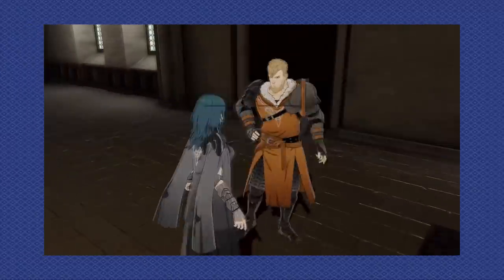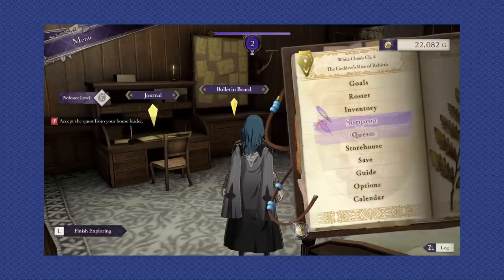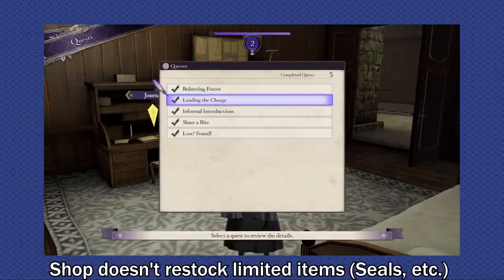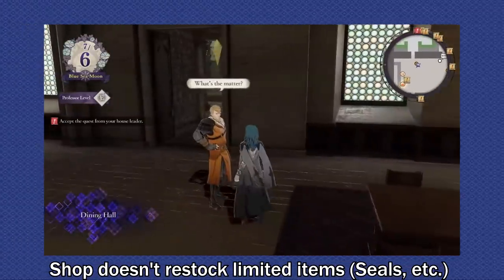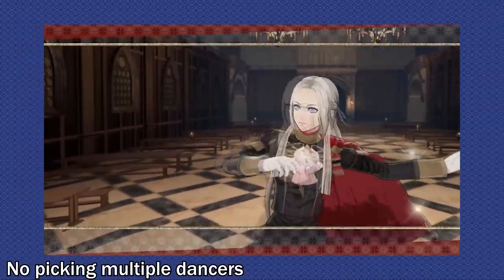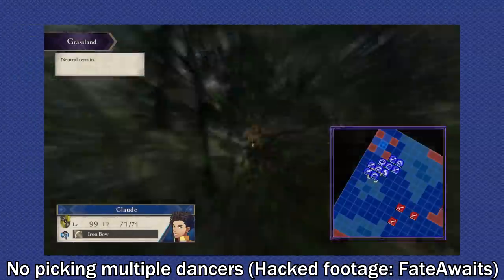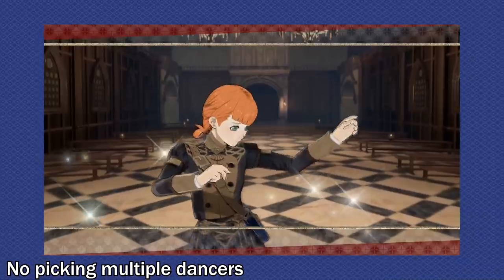Do note, however, that each quest can only be done one time, no matter how many times you loop the month. So unfortunately, you can only get one birthday present. The shop doesn't restock limited items after you buy them all, you cannot pick different students for the goddess tower scene, and most importantly, you only get to select one dancer for the White Heron Cup. So, no army of dancers. You can watch these scenes on repeat, but there are no gameplay benefits.